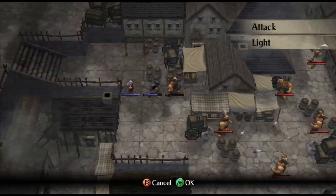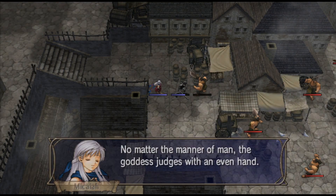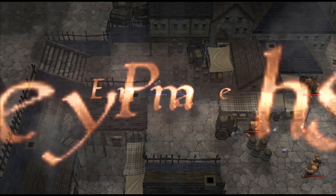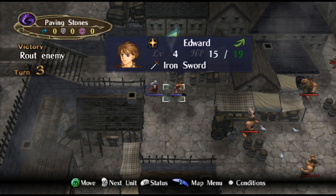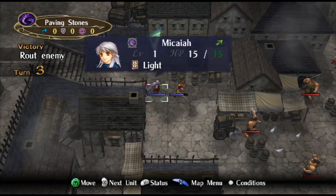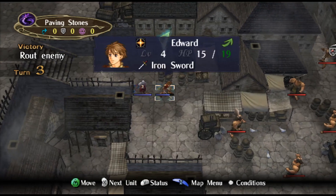Biorhythm is something that rarely hurts the player and more often than not helps the player when you pay attention. And now I hear you say, "But it's annoying to check for it all the time." You see those green arrows in the unit box there? That tells you where their Biorhythm is.